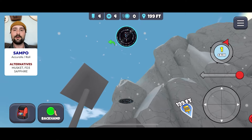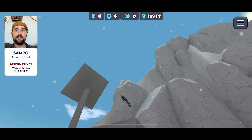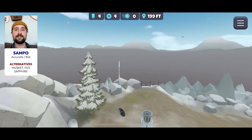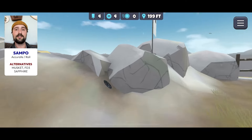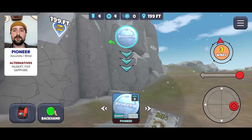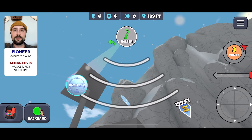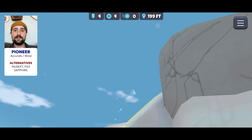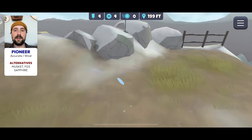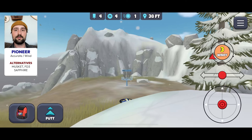On Crow's Nest 4 I like to go over the top. I like to go Accurate Roll Sampo — you can see it catches once it hits the top, and then once it hits the ground it also tries to push away from the out of bounds. Now if this hole gets windy it can be a different story. A tailwind is one of those where it's an automatic run for me. I can just get a disc not as long as the Sampo — here I'm going Accurate Wind Pioneer — and I think it just works out perfect.